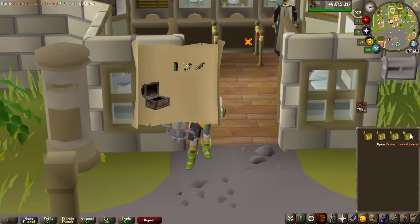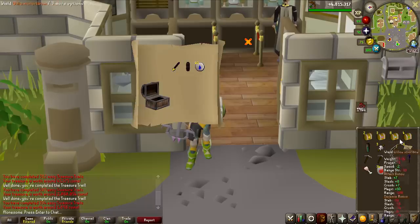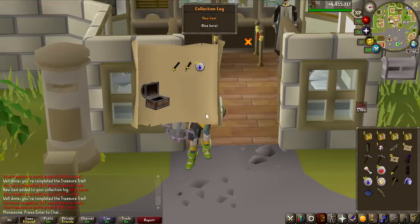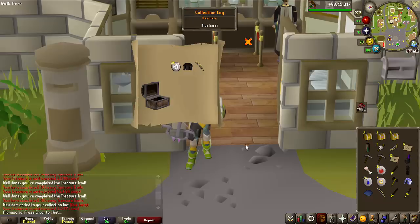Let's go ahead and finish off the grind by opening all the caskets we got — nine easy ones to begin with. If I get a Master Clue we are going to complete it. We got the Ham Joint — it's 2 million GP, actually kind of useful in the game in Theater of Blood and stuff like that. Pretty good opening for the easy clues.